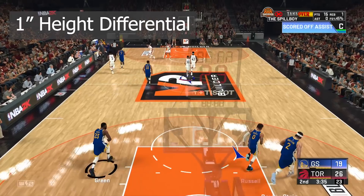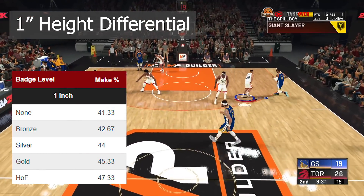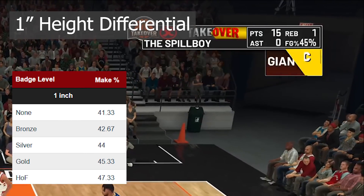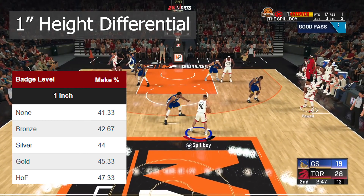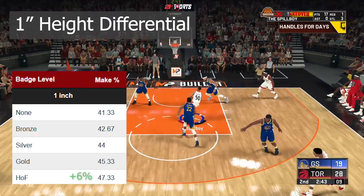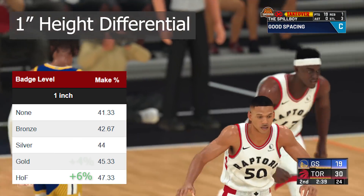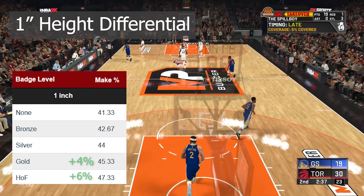Starting at a one inch difference, with no badge the make percentage starts at 41.33%. The Hall of Fame boost isn't the most significant just yet, given the small height difference, but as you can see there's a 6% increase in make percentage at Hall of Fame, which at one inch is actually pretty solid. Gold badge will see about a 4% increase, while Silver and Bronze won't see much of a difference at this height.